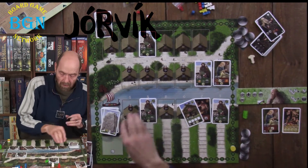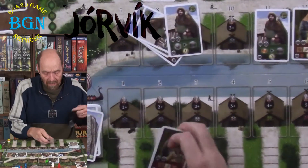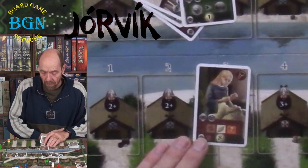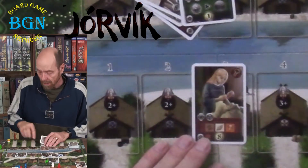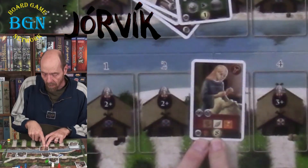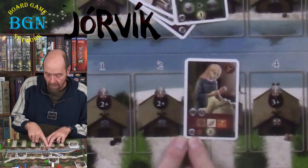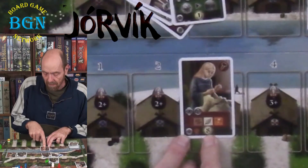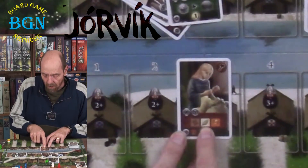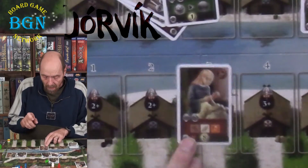Here are the different kinds of cards in the basic deck. Artisan cards are worth points at the end of the game. For example, this card is worth 8 victory points at the end if it's been completed. If it has not been completed, it's worth nothing. To complete it, it requires a brown cube, a white cube, and an orange cube from your draw bag.